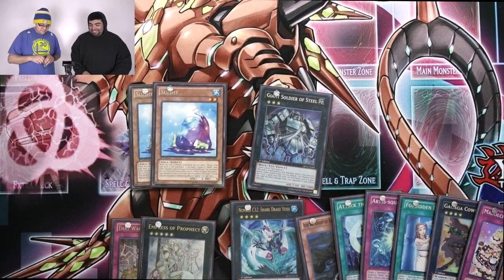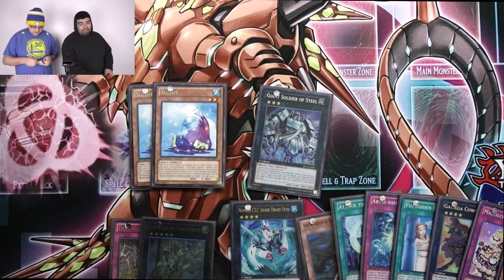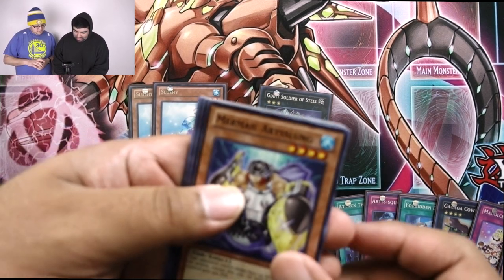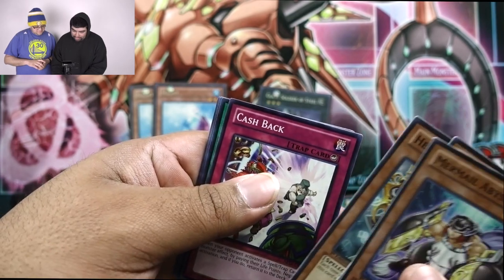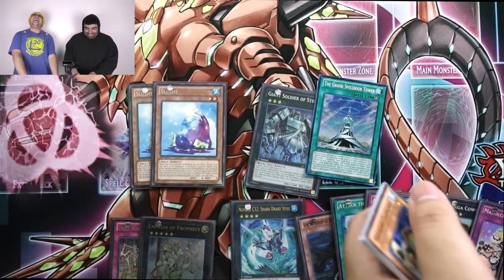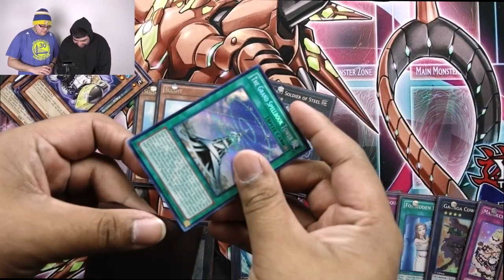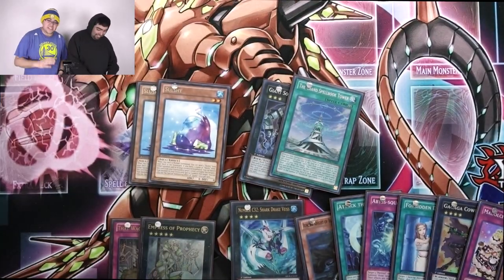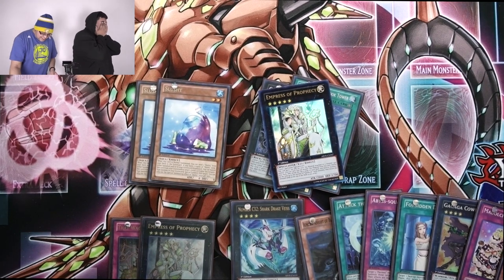We pulled a secret — that just makes it a little better. My mind was blown. I didn't know that card was in here. When I think of Abyss Rising I think of Megalo being the secret — that was the money card. But I didn't know there was another one. All right, last pack! I got Mermail Bilong, Metalizing Parasite, Hermit of Prophecy, Cashback — Noble Arms of Destiny, dude on the ground. I forgot that card was in this set too.